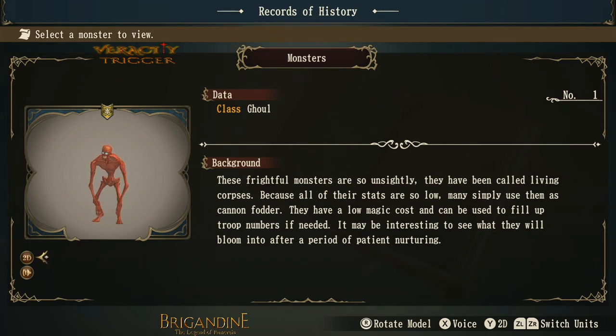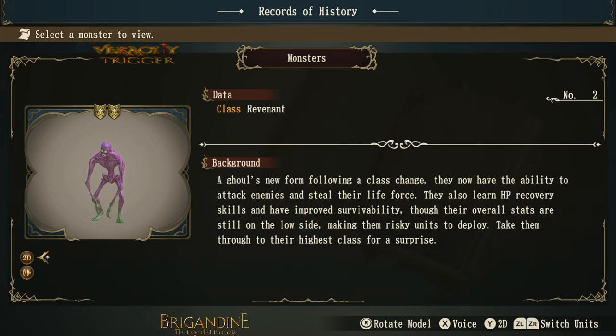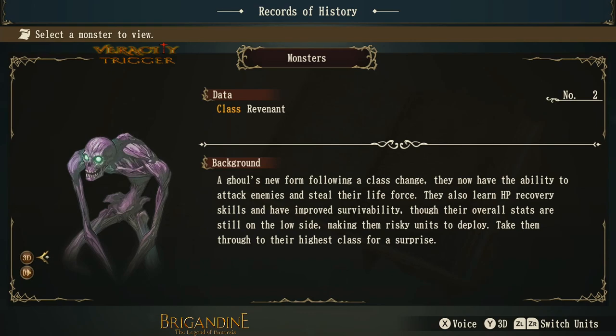Once you get to level 10, you class it up into the next class, which is a revenant. A ghoul's new form following a class change — they now have the ability to attack enemies and steal their life force. They also learn HP recovery skills and have improved survivability. Though their overall stats are still on the low side, making them risky units to deploy. Take them through to their highest class for a surprise. And that is the revenant, level 10 to level 20.